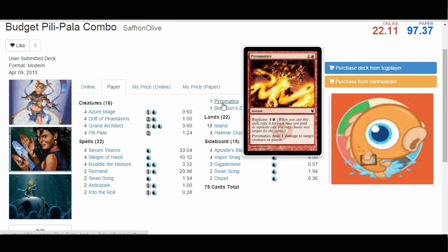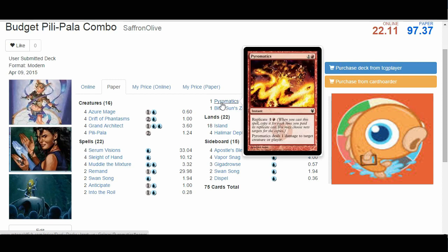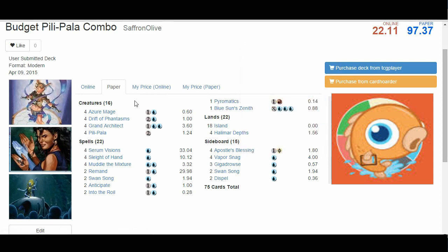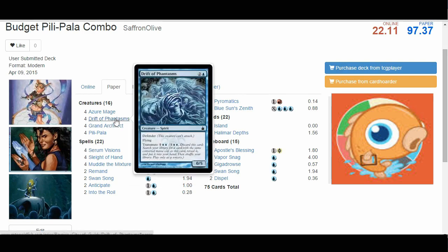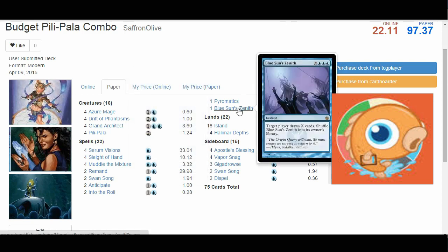In theory you could play Fireball or any other card that just kills your opponent with unlimited mana. But Blue Sun's Zenith has a converted mana cost of 3, and Pyromatics has a converted mana cost of 2. This is important because another major piece of this deck are transmute cards like Drift of the Phantasms. Drift of the Phantasms is a 0/5 defender flying spirit that costs 2 and a blue, but we very rarely cast it as a creature — we transmute it, paying 1 and 2 blue to discard it and search for another 3 converted mana cost card. So Drift lets us find Grand Architect to put together our combo, and after the combo is going, Blue Sun's Zenith for the win.